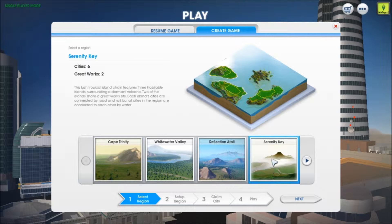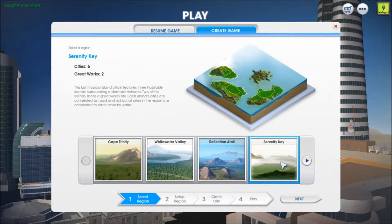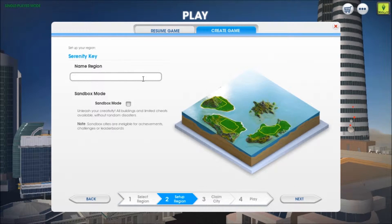So we want to click Serenity Key, we're going to go next. We can name the region — 'Please don't leave slash die.' And there are limited cheats available without random disaster. We're not going to do sandbox mode, because this whole thing is challenging myself and seeing how bad I am at this game. So we're just going to go ahead. Let's just say 'Please don't leave.' All right.